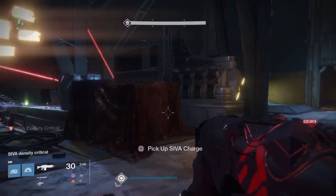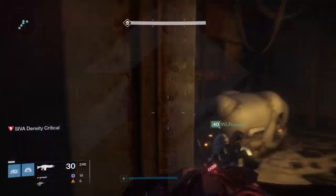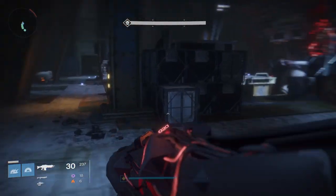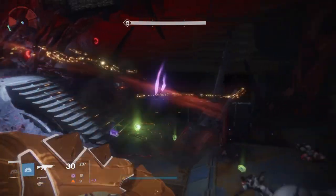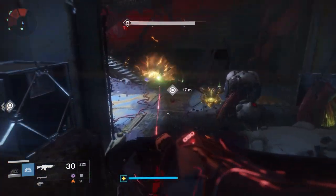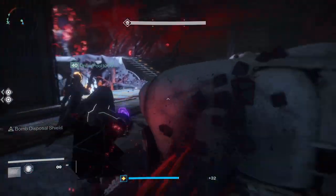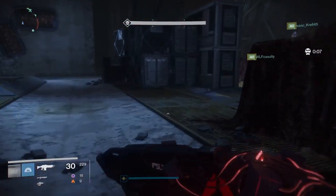On the right and left side when you came into the room, there are four rooms — two on the right, two on the left. These are safe or clean rooms. They open up when you see the effect on your screen saying 'SIVA density critical.' When you see that, the people on the right and left quickly look to see which room is open, then everyone collapses and runs there as fast as possible — calling out right front, right back, left front, or left back. To close those doors, shoot the keypad inside the room. If you don't do it in time, everyone wipes. If someone hasn't made it in time, shoot it anyway and just resurrect them.